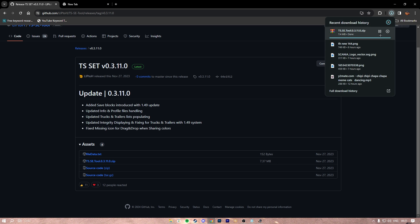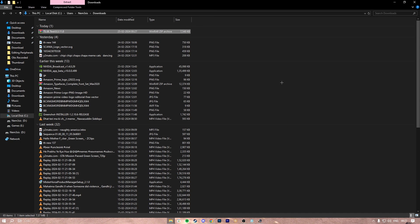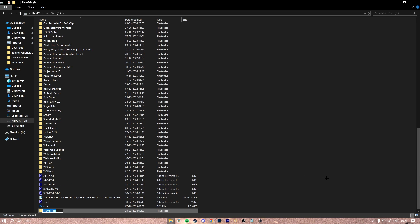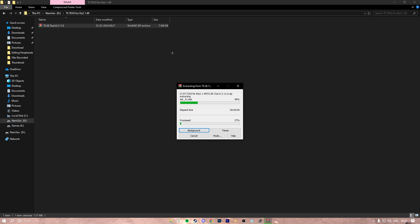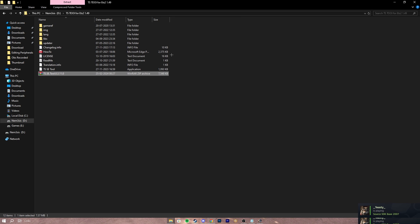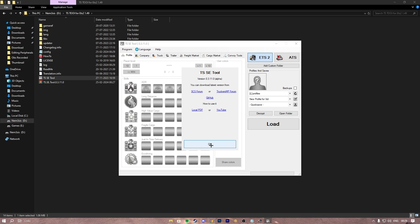So download it, and after downloading go to the file location, then cut it out and make a new folder, and just paste it over here. Then you have to extract that. Alright, extraction is done.